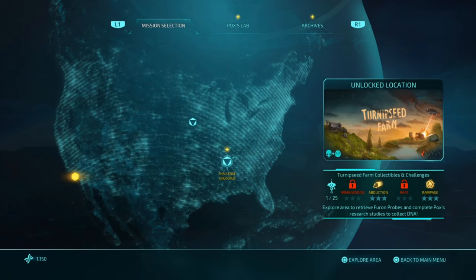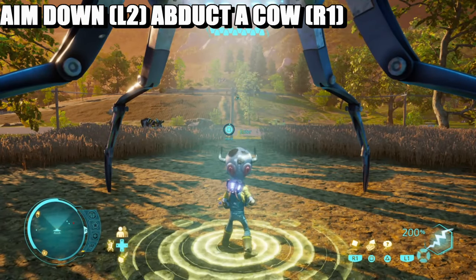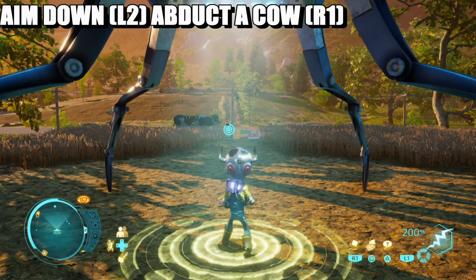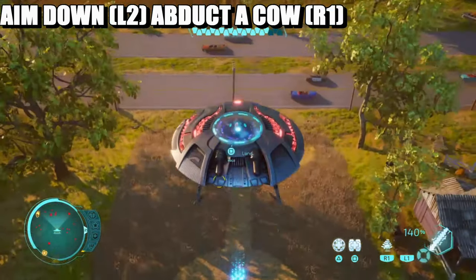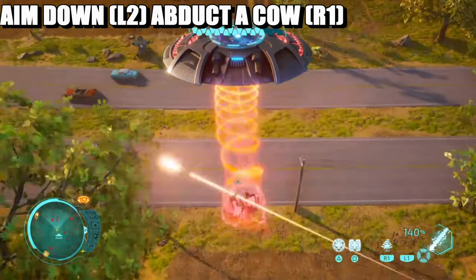Head back over to Turnipseed Farm and explore the area. Get into your saucer — press and hold square, then press L2 and R1 — and there you go, that is the trophy.